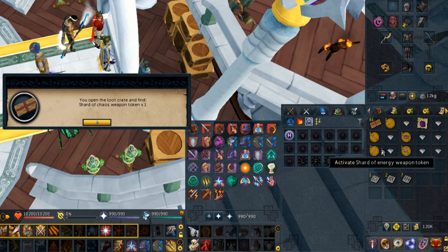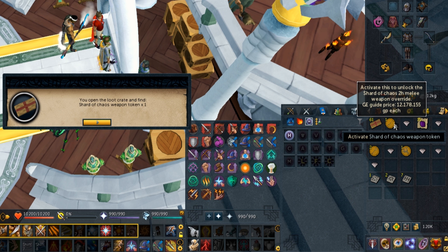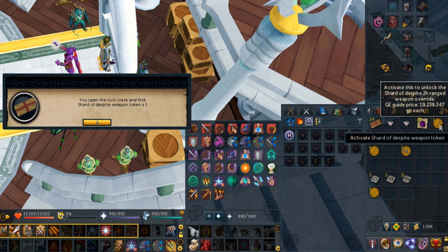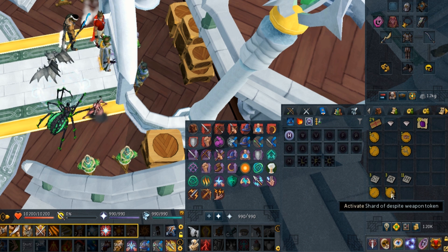Shard of Chaos — that's a good one, that's 12 mil. We actually got something good! Shard of Despite weapon token — 19 mil. Is that another good one? Yeah, boy, I'll take it.